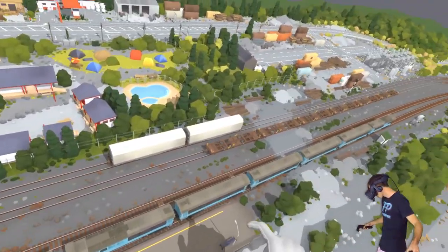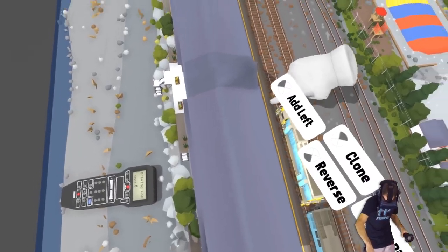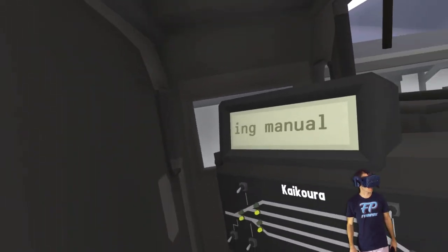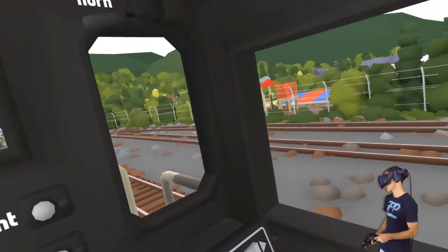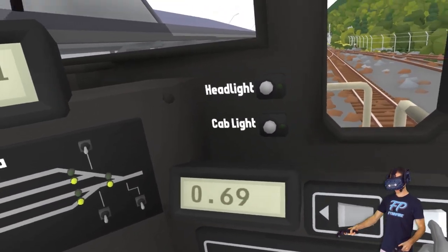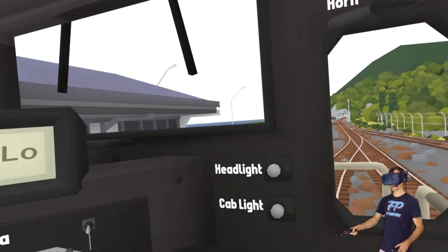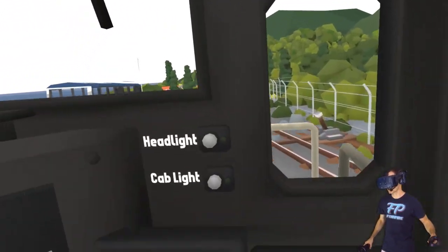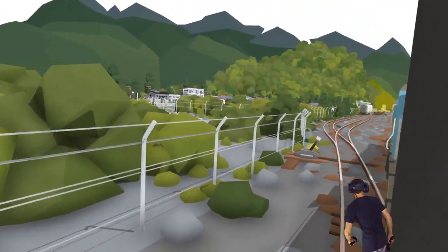Let's get in this train. Look at this, I'm a train. I am Thomas - I'm Thomas the Tank Engine right now! Let's go. Let's get this bad boy moving. How fast does this thing go? I don't even care about stations and people, we're gonna get going. Oh, this is cool. I can move myself around, I can look out the window.